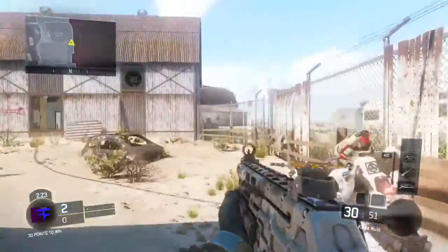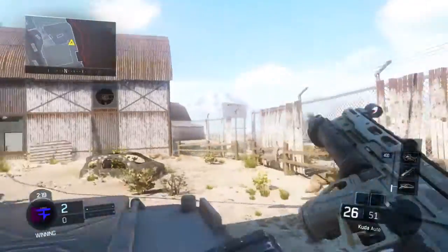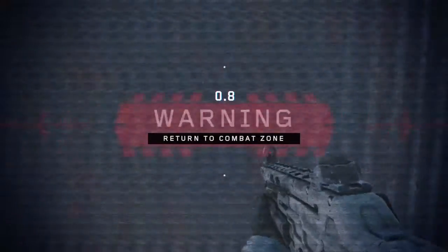I'll be showing you guys how to go in this wall breach inside there. First of all you have to run, then you have to wall run on here and then you have to jump.